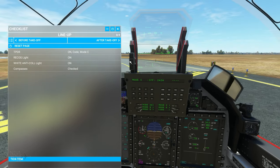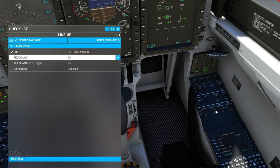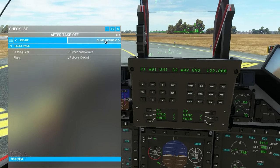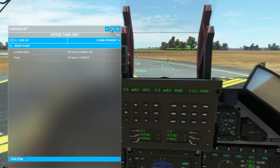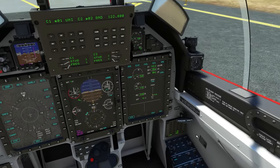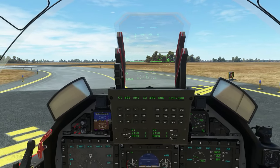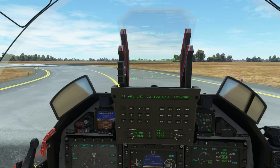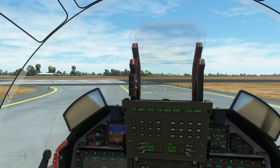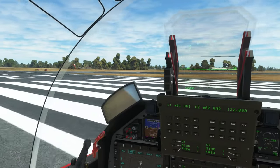Parking brake released, no warnings — checked. Lining up on runway 27. A lot of memories coming flooding back as I taxi here — having actually flown this aircraft out of here, doing it now in the sim is really quite a deal. Light up and wait — everything ready to go.